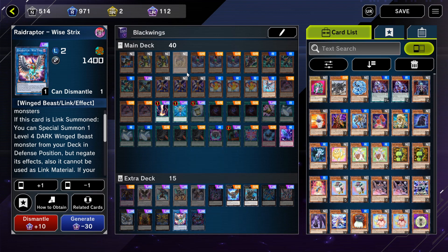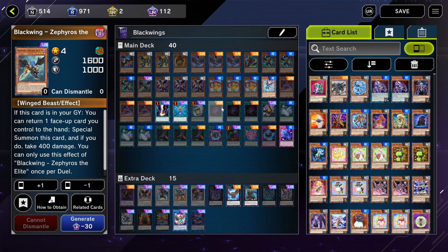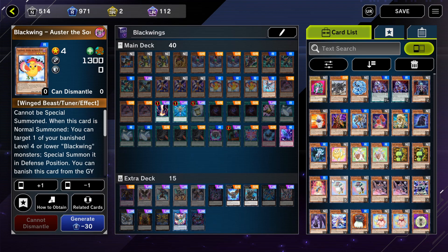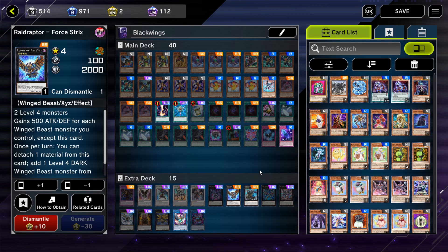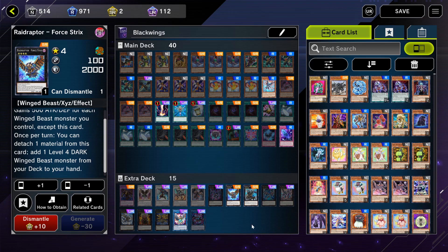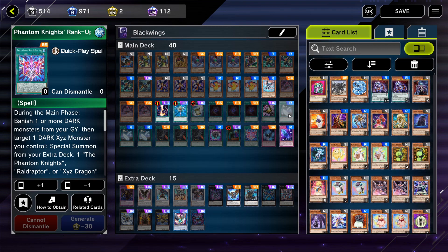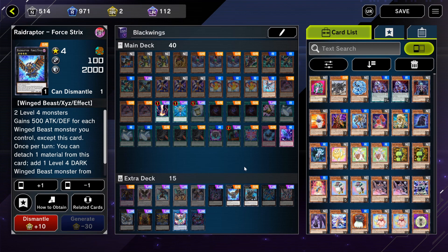The go-to card is Zephyrus, and with Zephyrus depending on your hand it's great to have Raider's Wing, because then you can Xyz with Zephyrus and Oster to summon Force Strix. Then you use Force Strix's effect to detach one material and get a Winged Beast from the deck to hand, then use Raider's Wing to detach it further so it has no materials, which is great for ranking up. So I get Force Strix with no materials.